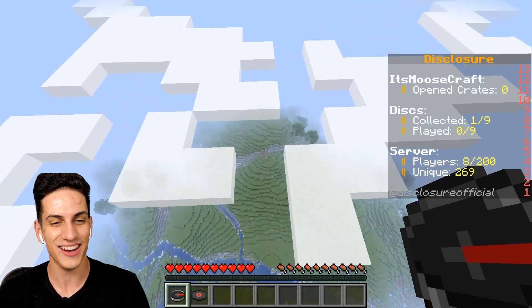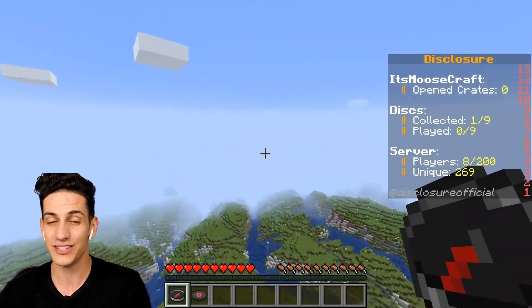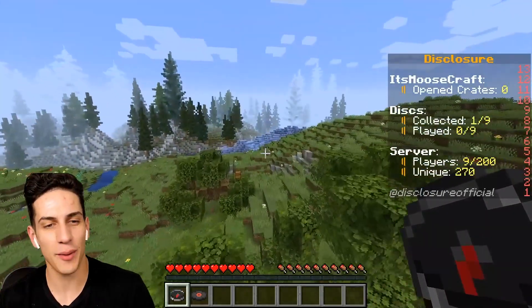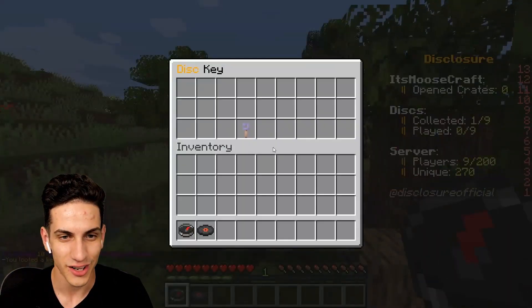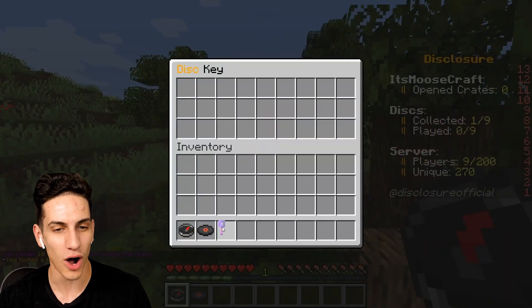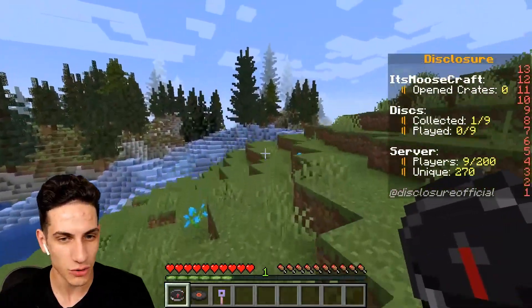Check this out, man. This is insane — look at this. It's a custom terrain all around the place. We're almost there, ladies and gentlemen. We gotta find these discs right here. I found a chest right over here — what's inside of this thing? Disc crate key number one! So we gotta take this thing and now we gotta open up a disc crate somewhere around here.